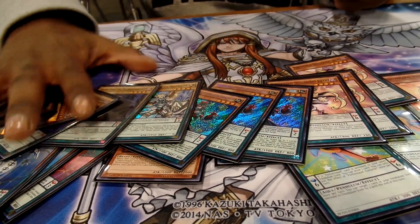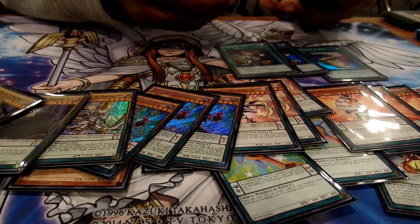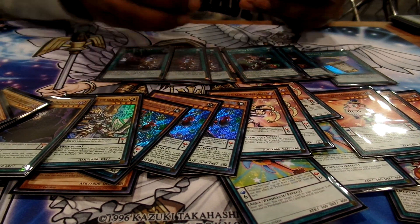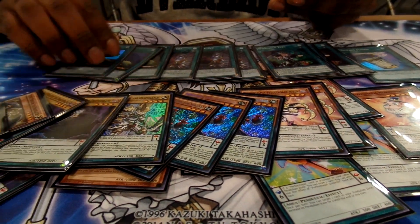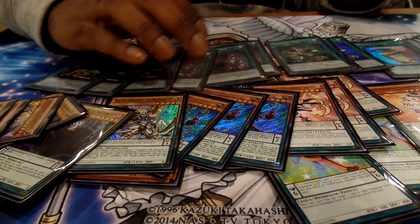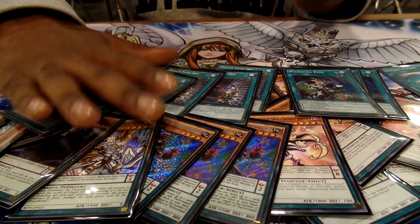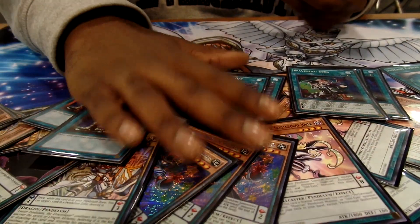For spells, I played the one Instant Fusion — it was pretty good overall. Three Raverying, of course. Three Dracos, Rivals. Three Upstarts to thin the deck out and search combos — really good. I like the spell lineup a lot. Soul Charge was debated, but I think it required a little more testing and I needed my battle phase more often.